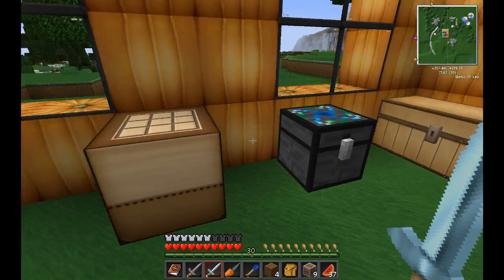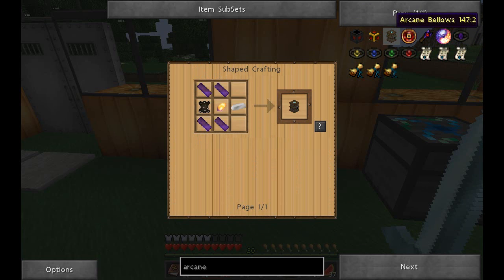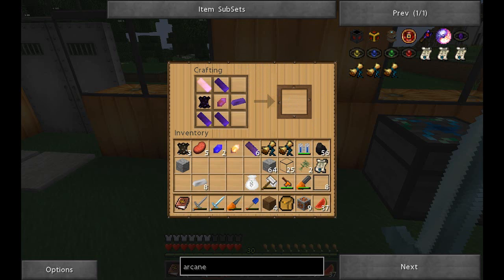Let's get to our crafting table and look it up. I already have the word 'Arcane' typed in. Since there's a lot of Arcane stuff in Thaumcraft II, let's click on Arcane Bellows. There it is. So we need four enchanted wood, one vaporous crystal, one iron ingot, and leather. Pretty simple, very simple recipe.